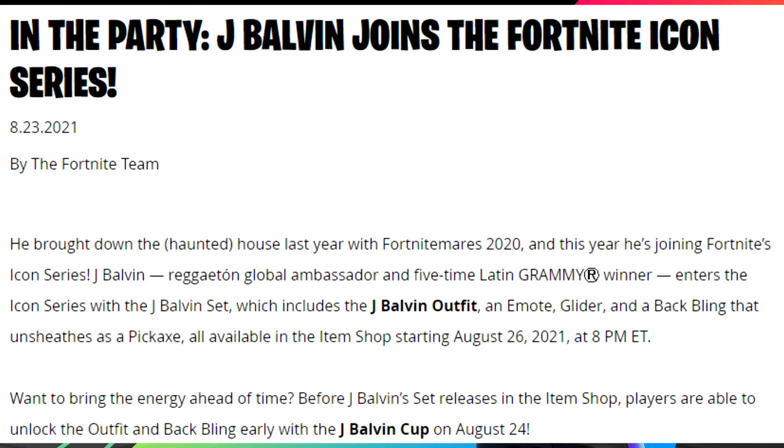J Balvin enters the Icon Series with the J Balvin set, which includes the J Balvin outfit, an emote, glider, and a back bling that unsheaths as a pickaxe.